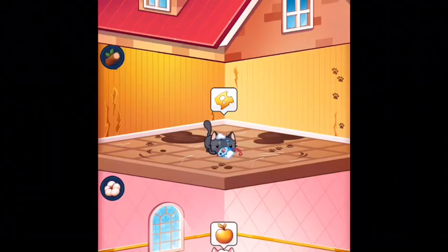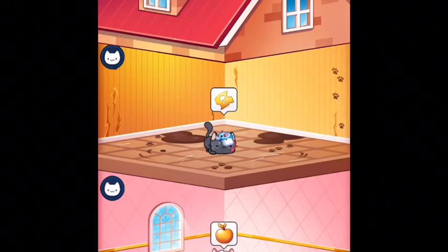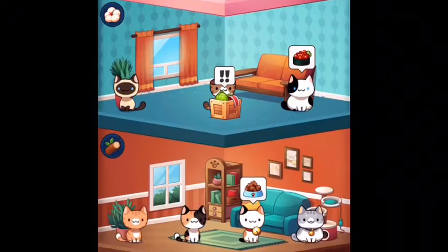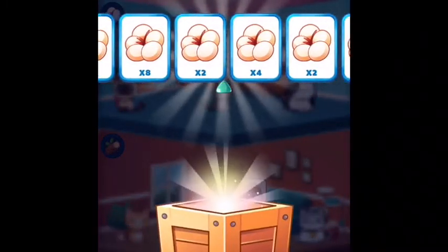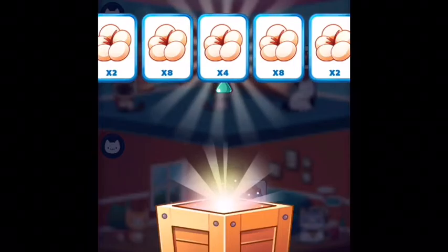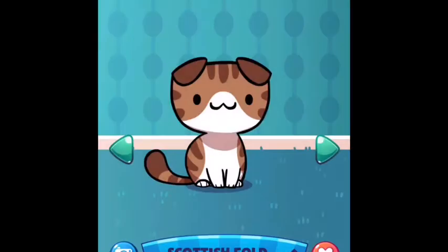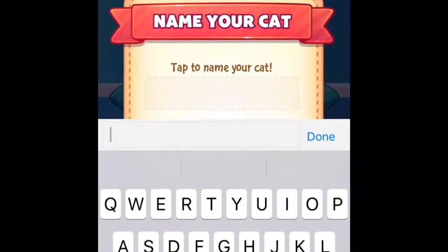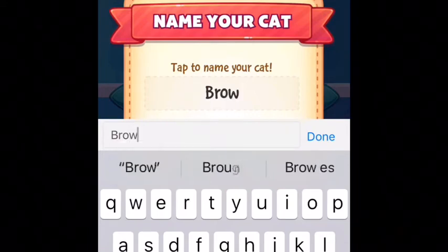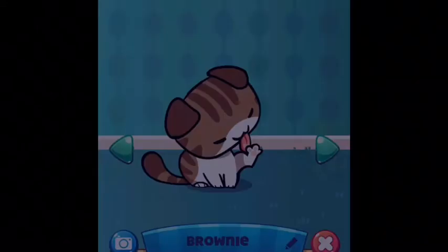Alright everyone, today I'm going to be doing a shout out to Peyton who helped me choose the name Brownie for our Scottish Fold kitty. Let's find him. First we gotta collect. Come on, come on. Alright, and your name — and his name shall be Brownie. It is done.